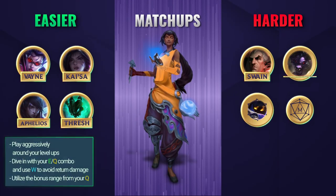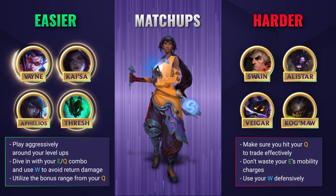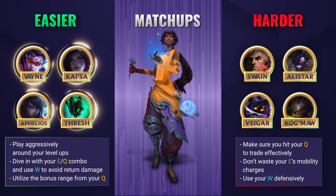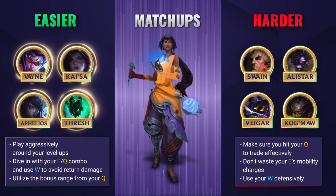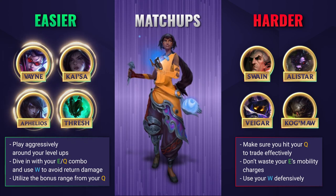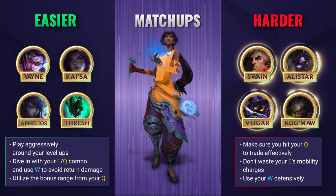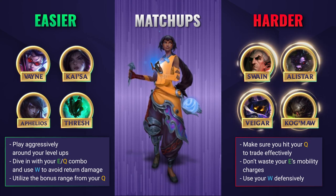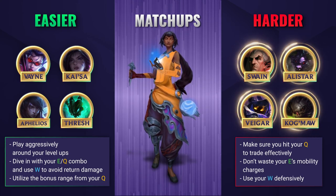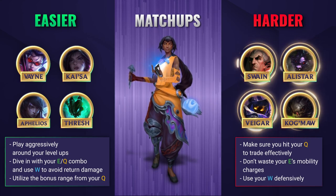Against easy lanes, you can play pretty confidently knowing that you'll be fairly hard to punish. Dash in with that EQ combo when you level up, and use your W on yourself and your support to make you both very difficult to retaliate against. Make sure you're also utilizing the bonus range you get after using your Q as much as you can to bully your enemies and keep on top of trades. Neela struggles against champions that can simply outrange her and poke her down, and she's also weak to heavy CC. Make sure you hit that Q in any fights to get that bonus range, and be careful not to waste your E charges as these are your main way to gap close and escape.